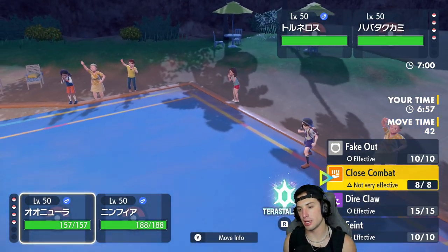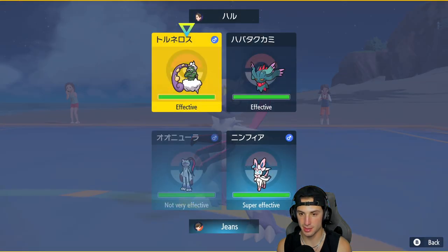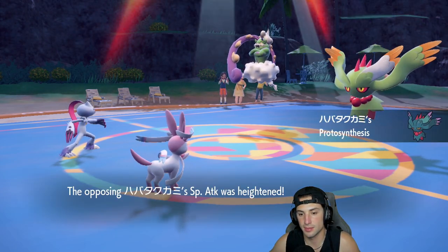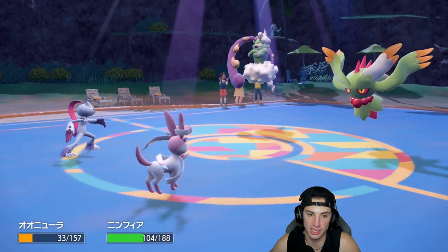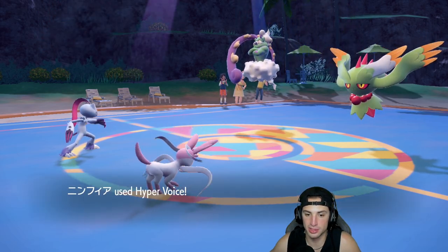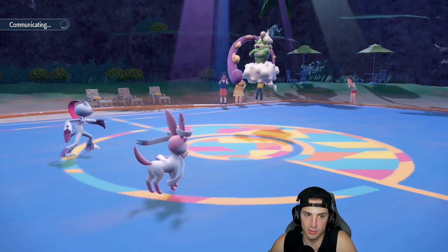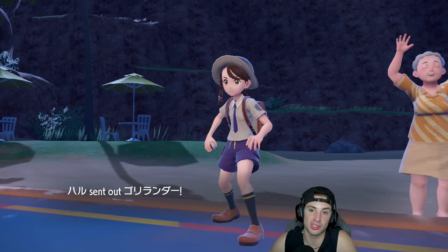They end up going into these two, and I'm going to double down into Flutter Mane with Hyper Voice alongside a Dire Claw. Protosynthesis pops on Flutter Mane in the sun. Dire Claw is able to outspeed and maybe paralyze something. Dazzling Gleam comes back and does a huge chunk of damage. Hyper Voice flies through and gets rid of Flutter Mane — I like that turn! Chances are Urshifu or Chien-Pao is coming out next, or if I get rid of the weather the rain squad could be great.